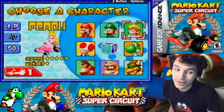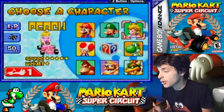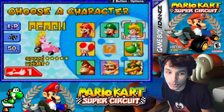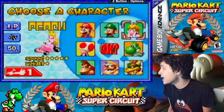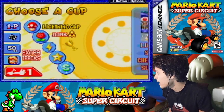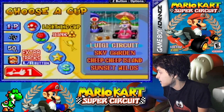Yes, it introduces the Lightning Cup, so we're going to be using Princess Peach. Let me think — Super Mario Kart, Mario Kart 64, and then the GBA one. Yeah, Mario Kart Super Circuit came out first and then Mario Kart Double Dash, so yes, this is the first Mario Kart that introduced the Lightning Cup. Princess Peach! Her speed is really fast, but she's very light. So yeah, previously we played Luigi in the Flower Cup 50cc, now it's time to do the Lightning Cup 50cc with Princess Peach.